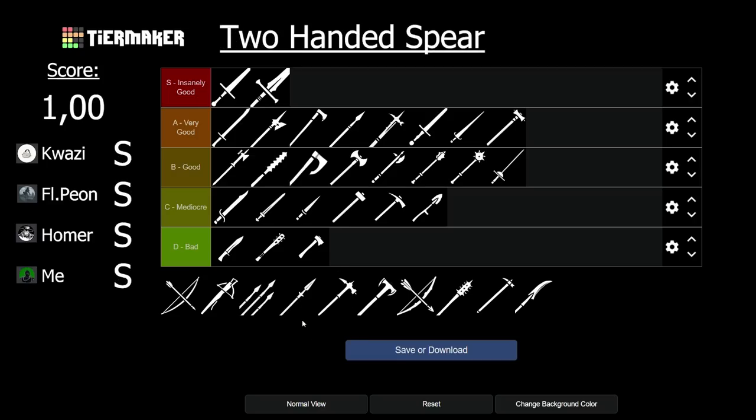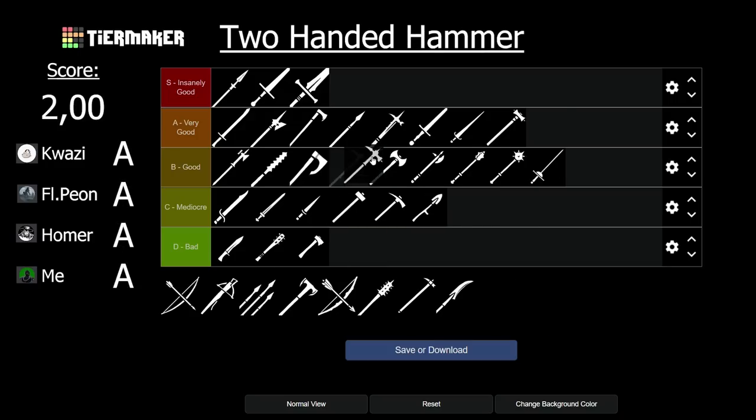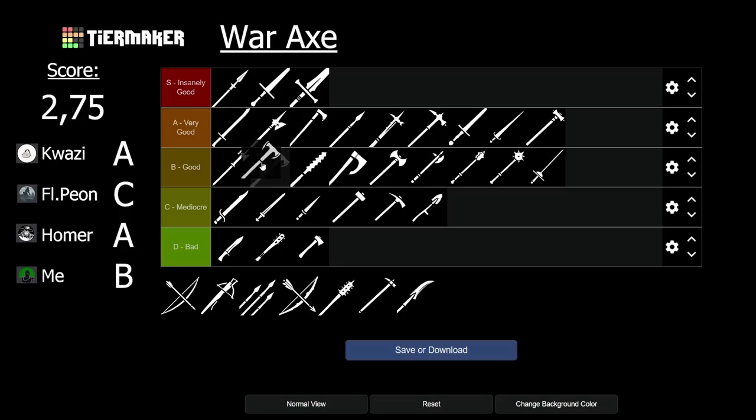The two-handed spear is S tier and the only weapon on this list with a perfect 1.0 score. The weapon is just insanely strong — amazing range with super fast stabs and really good mixups. The two-handed hammer is A tier: very solid, very strong. The waraxe is B tier. Compared to the battle axe, it does a little less damage but has a bit more reach.